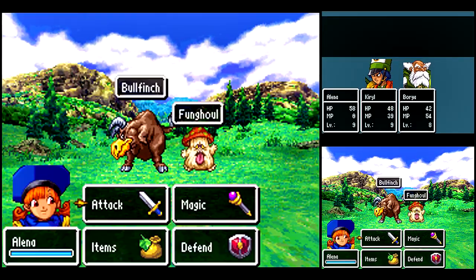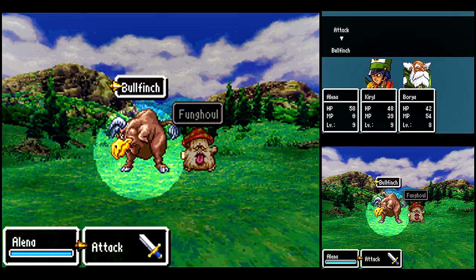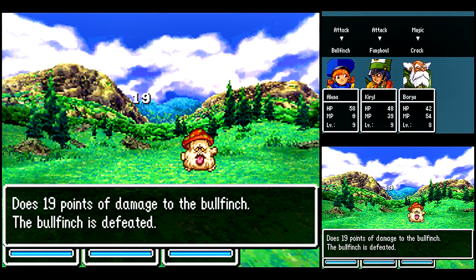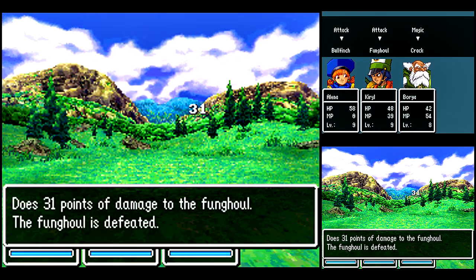Here we got a new enemy — Bullfinch. They're kind of a weird enemy. By the way, about Fungools — they can poison you with their physical attack sometimes, so gotta watch out for that.